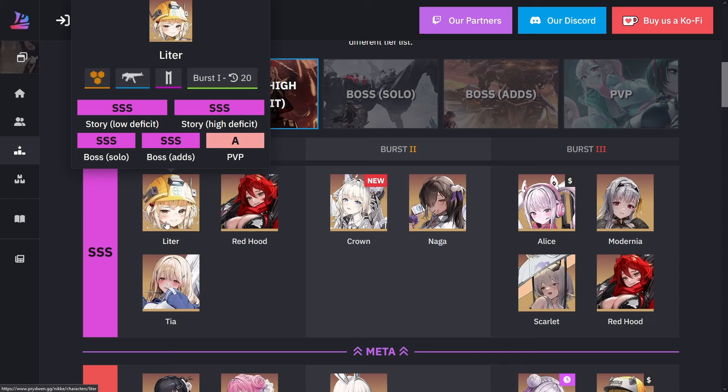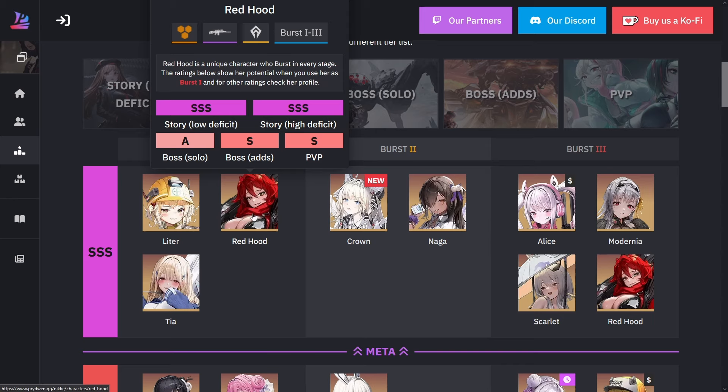For Red Hood, she is really, really good too. With her burst one she gives you 77% attack up — I'll double check that later — but she's extremely good for a burst one. Obviously she's a little bit better for burst three, but her burst one is fantastic.